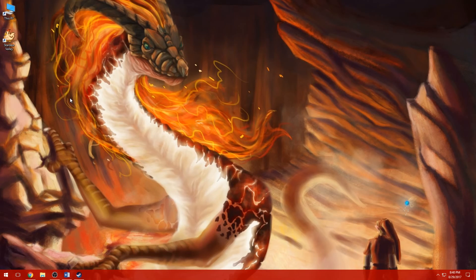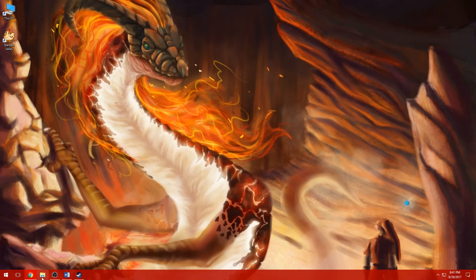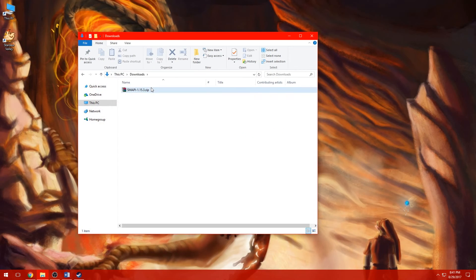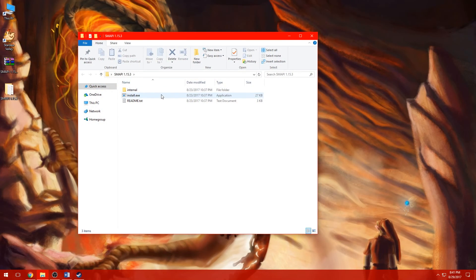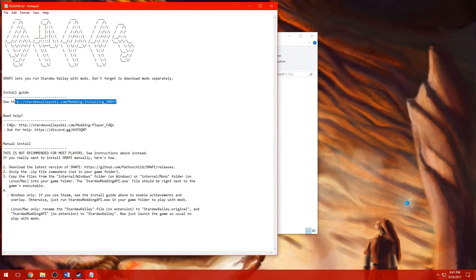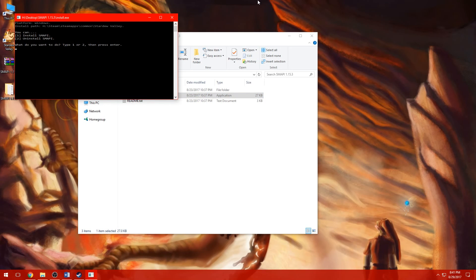We're going to download SMAPI 1.15.3, which is the current version. Since we haven't opened Stardew Valley yet, we need to do that first so it can be prepared for modding — just open it, click exit at the startup screen, and get back to modding. Now open This PC, go to Downloads, drag the SMAPI folder to your desktop. You can extract it as a normal zip without WinRAR. Extract here, then open it and double-click install.exe. There's a readme if you need more detail. Click 1 to install and press Enter — that's it, SMAPI is installed.